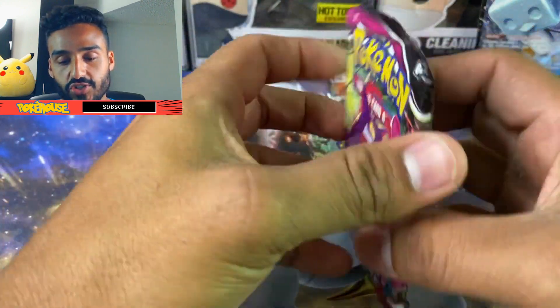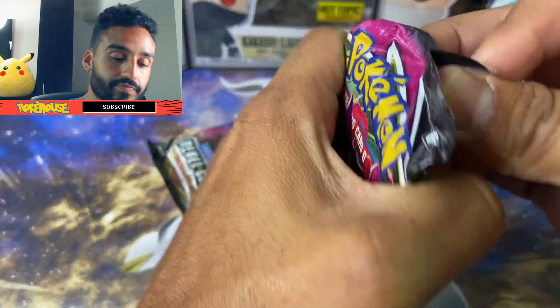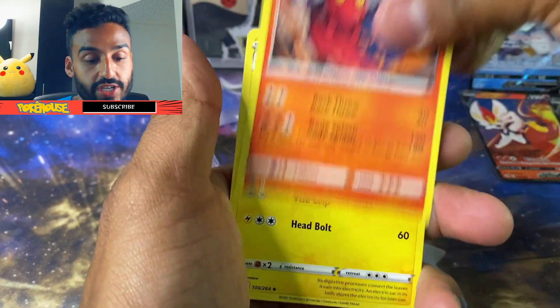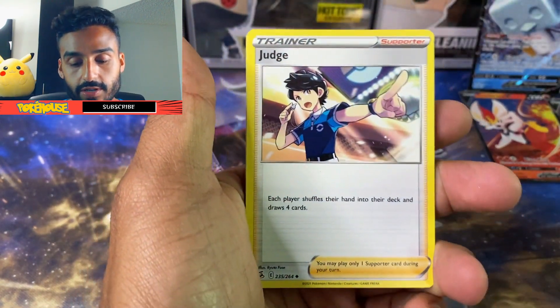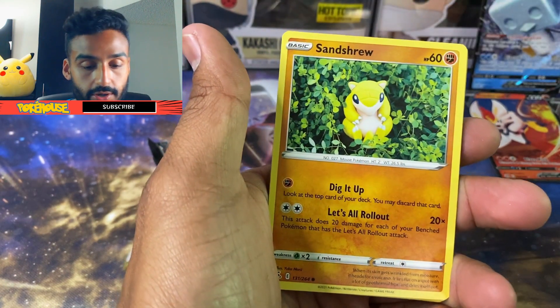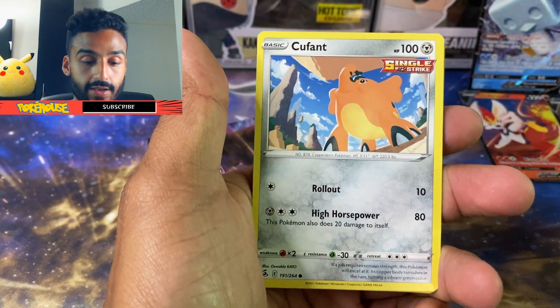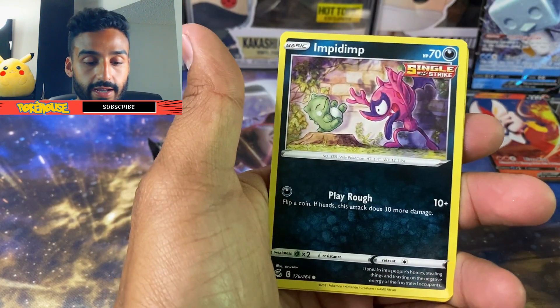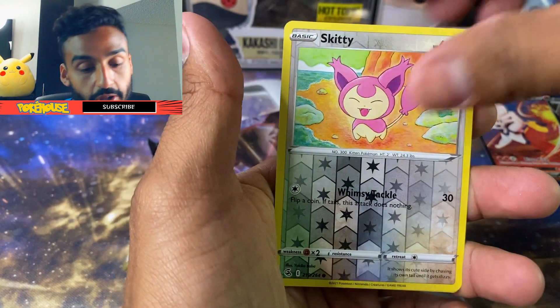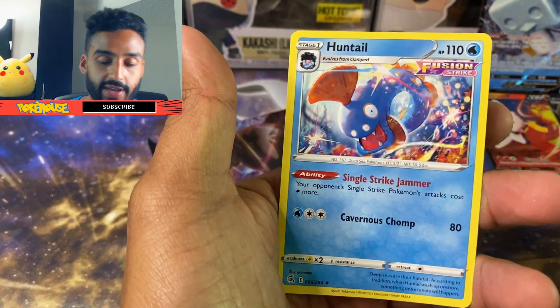I got Fusion Strike next. We got a Lightning Energy, Magcargo, Charjabug, Judge, Gossip Fleur, Mudkip, Sandshrew, Cufant, Impidimp, a Skitty Reverse Holo, and we got a Huntail.